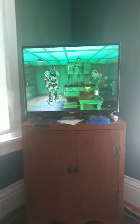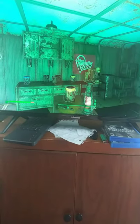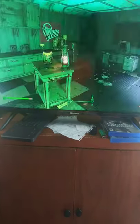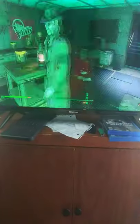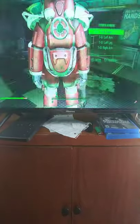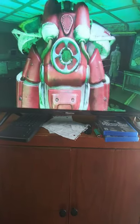In Fallout 4's Far Harbor DLC, when you go to the Vim factory, you can find a piece of power armor. I was here earlier and found it, and I took out the power core.